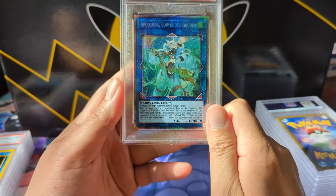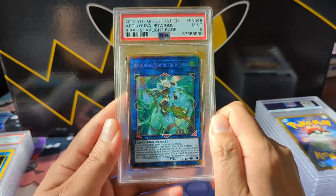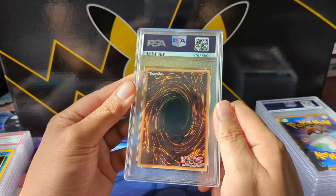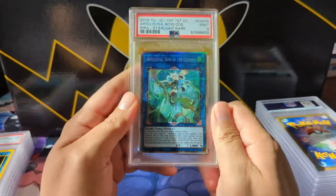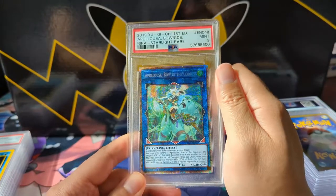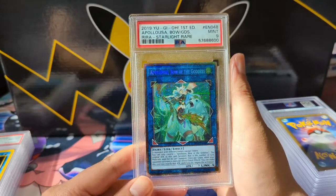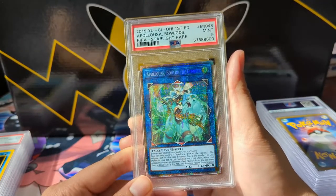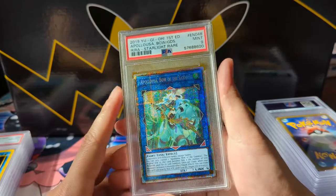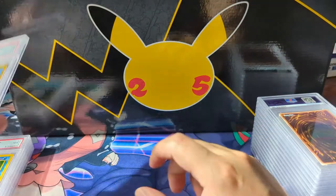There is a single YuGiOh card in this submission — a very nice one. It's the Apollousa, Bow of the Goddess — a starlight rare. We got a mint 9, a little disappointing. I'm not very familiar with YuGiOh PSA cards in general, but this is from the first set of the starlight era. The normal rarity is a secret rare, so I'm really happy to get this card graded, and content with a 9.